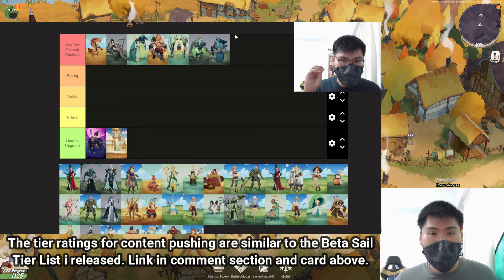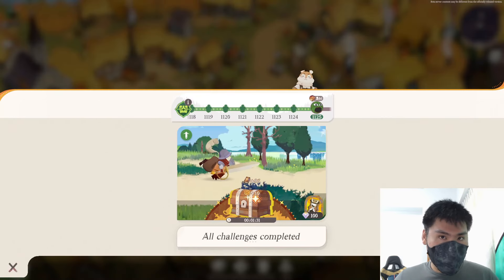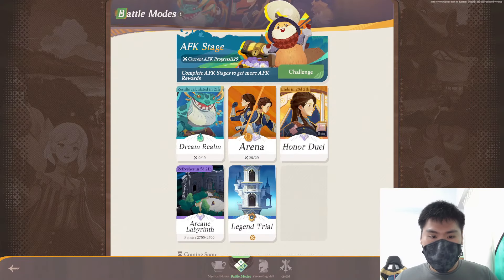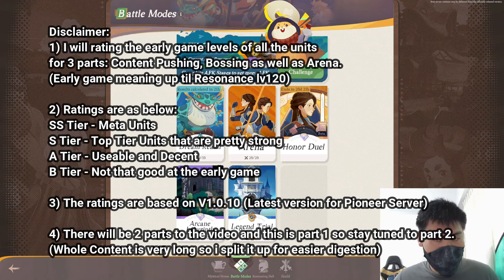In today's early game power level tier rating, I'll give a tier rating for the different game modes for all the characters in the early game — your story pushing, your AFK challenge pushing, as well as various early game contents such as Dream Realm, Arena, and probably Arcane Labyrinth if you can reach AFK challenge 100. The whole beta test will be a one week period, and one week is really not enough to reach mid game or end game. There are certain units you won't have any access to, so that's just a disclaimer.